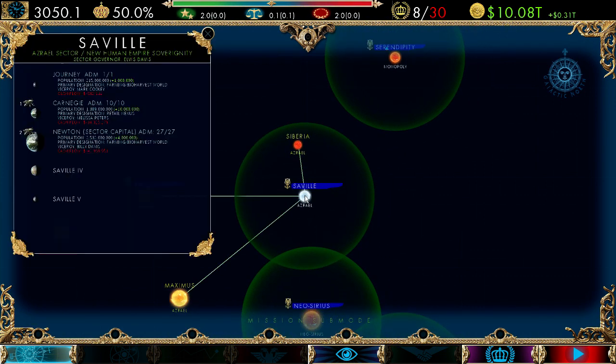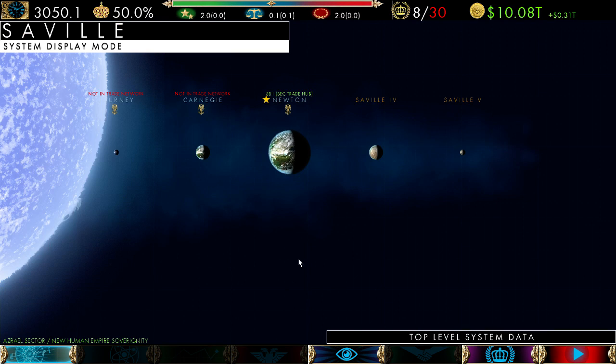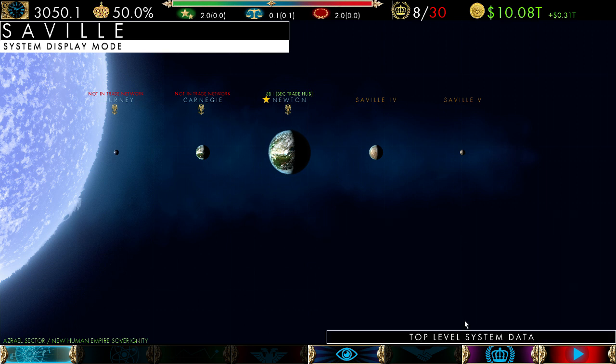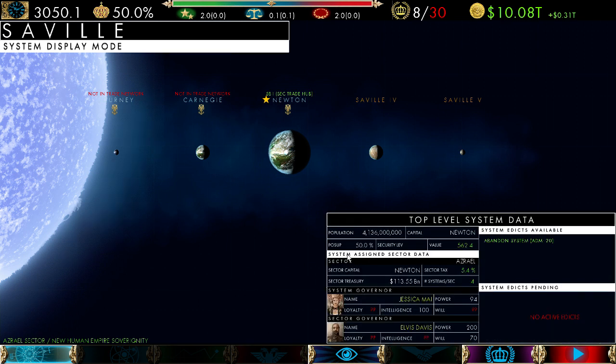To go into a system directly, simply left-click on it and this will take you to the system display mode. Here you will see all your planets lined up — there will be up to six planets in any system, with the sun on the side. This shows the planet ownership and whether they're in the trade network. Down here is your top-level system data — if you click on the bar it will open up. Imperia's UI focuses on windows you can open and close as needed. This has an overview of your system information and sector information, showing system and sector governors, any available system edicts, and any currently pending edicts. You can go directly to your system or sector governors. Anytime you see yellow text in Imperia, you can click for more information, go to a menu, or hover for a tooltip.